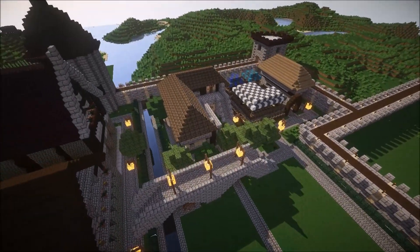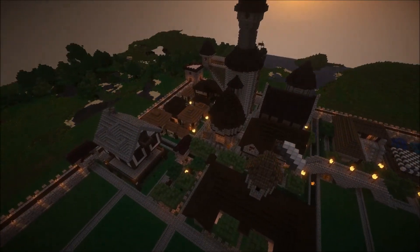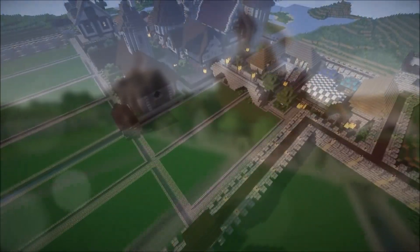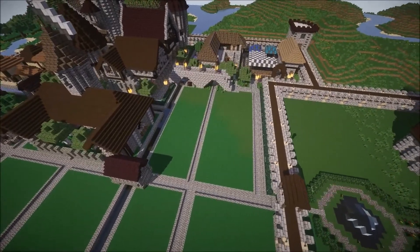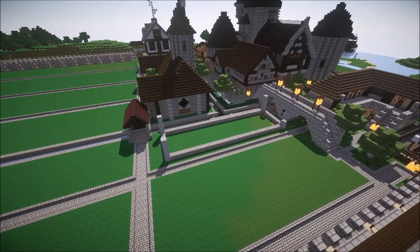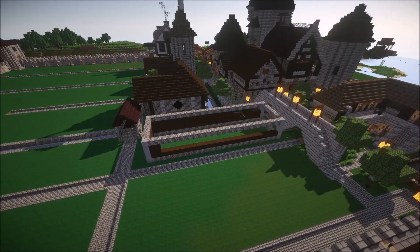There nestled in the corner you can see the first half of the Trade District that we built last episode, and behind that the various other buildings that we've built throughout the series so far. These are the areas that we're going to be working on this episode to finish the Trade District. You can see me marking out the structure of one large building on this first plot of land. This building is actually going to house three separate shops, and the way we're going to define the three separate shops is by building three peaks on the roof of the building.